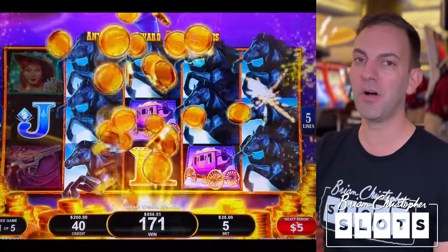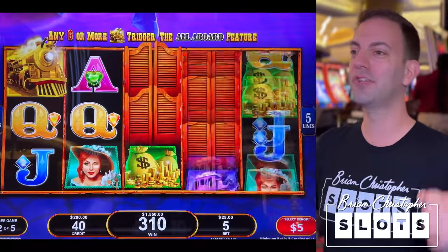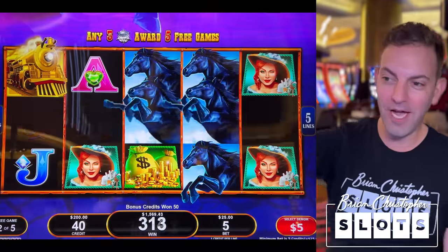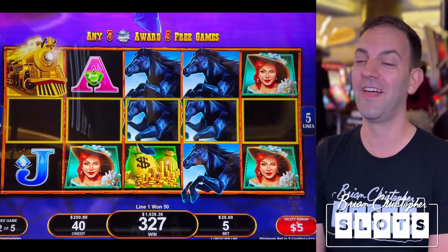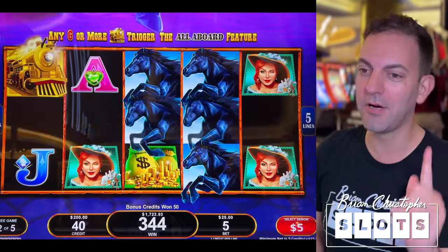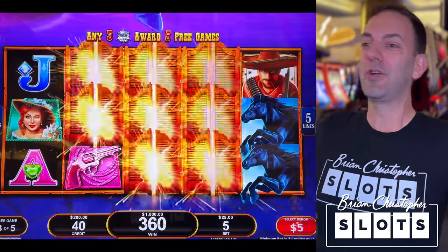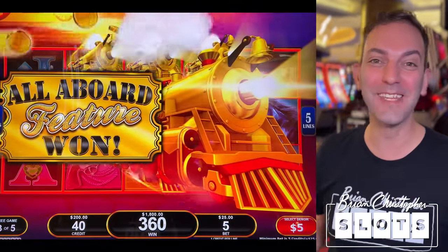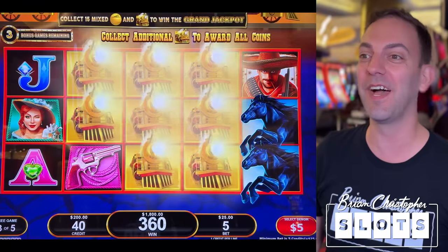We got four more spins. Five of a kind queens — $250! That's a great start. This is a really volatile game, and to get this good in the bonus is incredible. Train to wild fun — bonus in the bonus! This just keeps getting better and better.